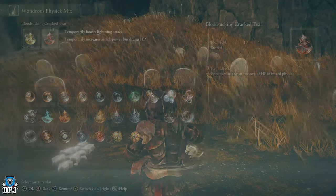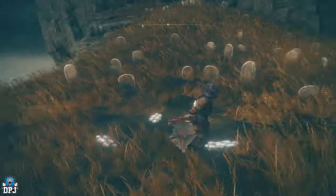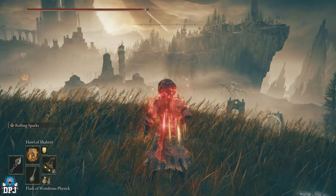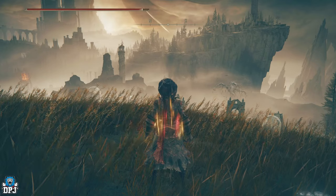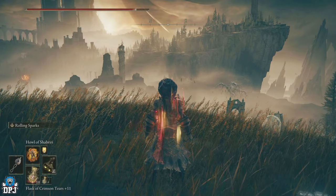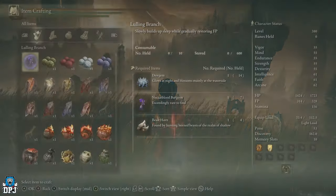It enhances attacks at the cost of HP in a mixed Physick. As you can see, it gives you a 20% damage increase — you can see my health going down as soon as I drink it. So you need to keep on top of those Crimson Tears when using this. Now, how do you get it?